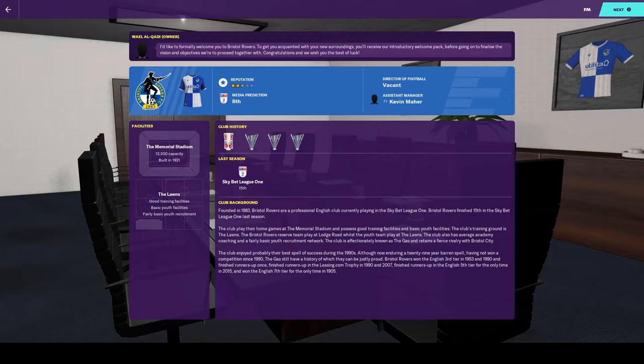Here we have a welcome slide from our owner, Wael El Khadi. We can see that Bristol Rovers play at the Memorial Stadium with a capacity of 12,300. That will hopefully give us a little bit of expansion when it comes to building our fan base before we have to look at expanding the stadium itself or moving into a new one. Training facilities are good, but we have basic youth facilities and fairly basic youth recruitment.